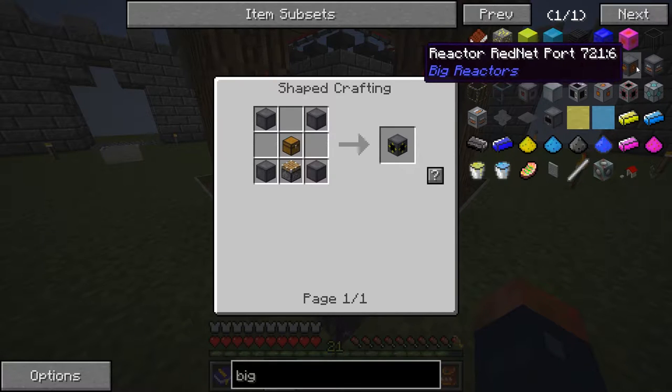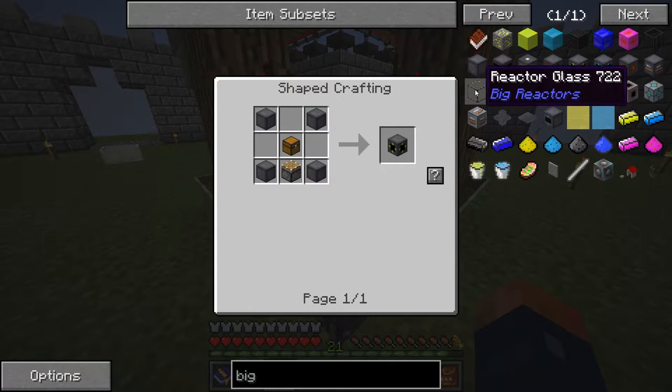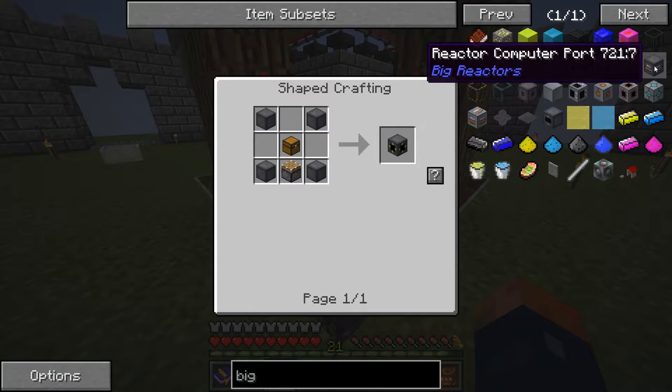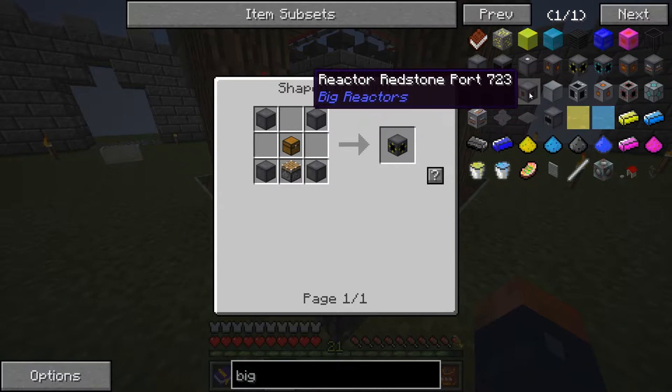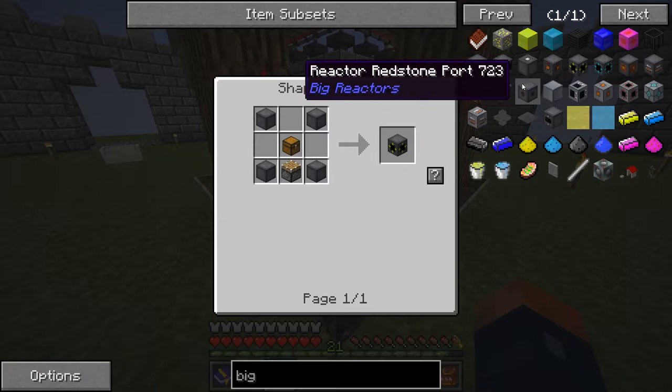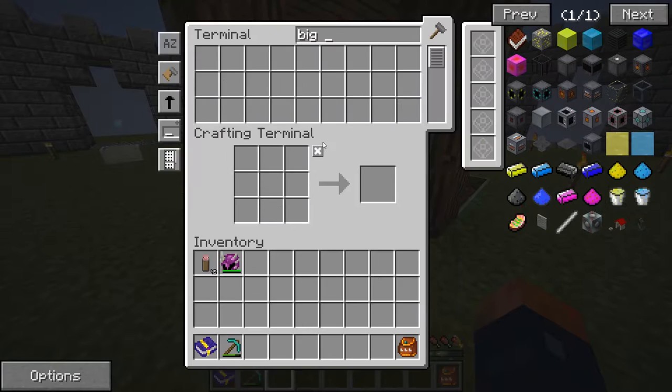Reactor rednet port — I don't know if I'm going to use that. Computer port — probably, because I'm going to try and automate this. And then we have reactor glass and turbine glass, which is separate. And then reactor redstone port, which I'll probably have to use as well to automate it, to shut it on and off. So there we go, we have the basis down.